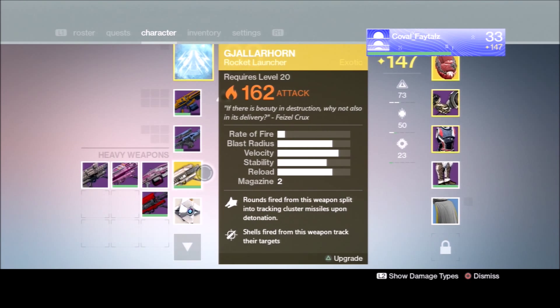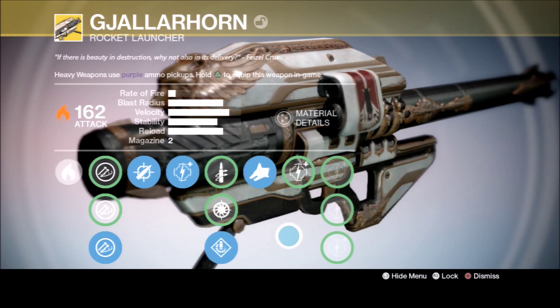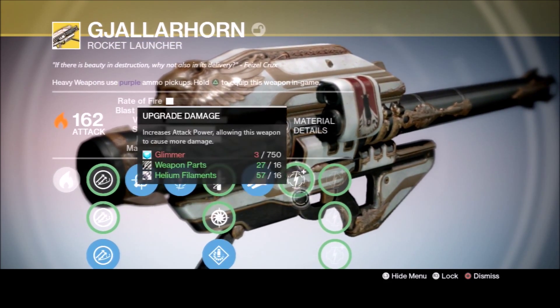You can see before — a few days ago — the Gjallarhorn for me wasn't upgraded to anything. Now it gave me everything unlocked; all I need to do is have some glimmer and then I'm good.